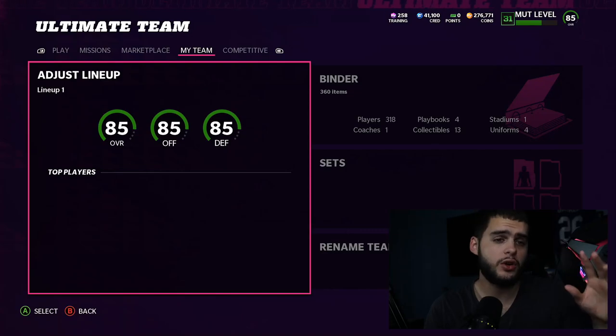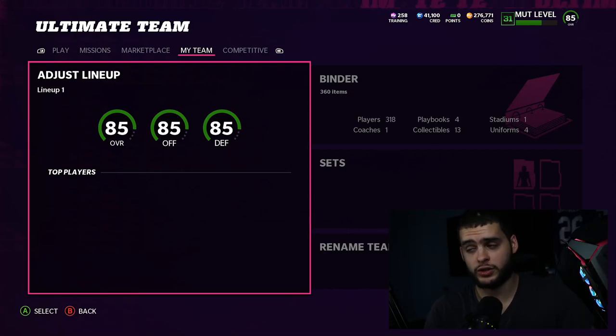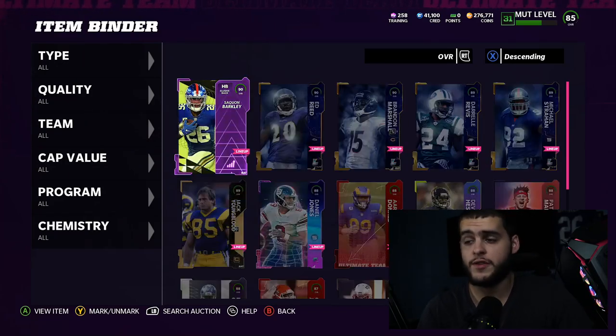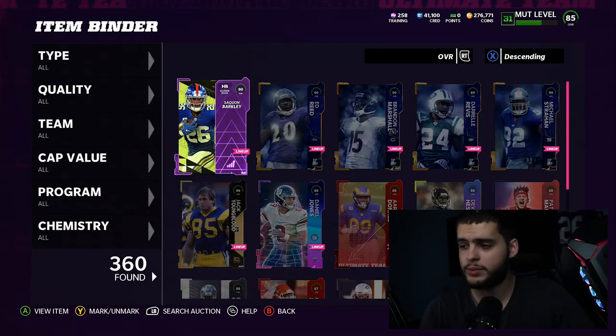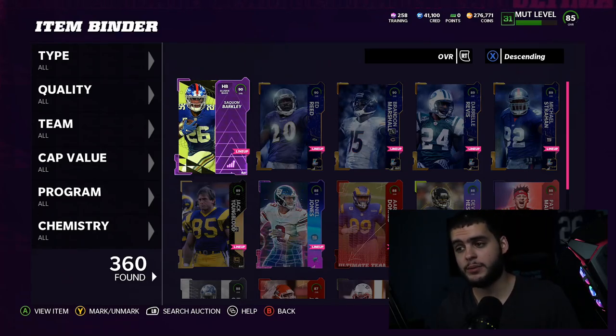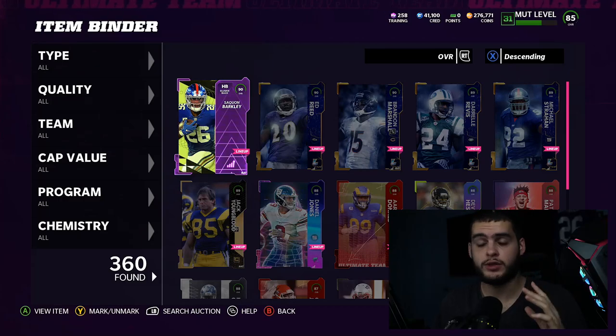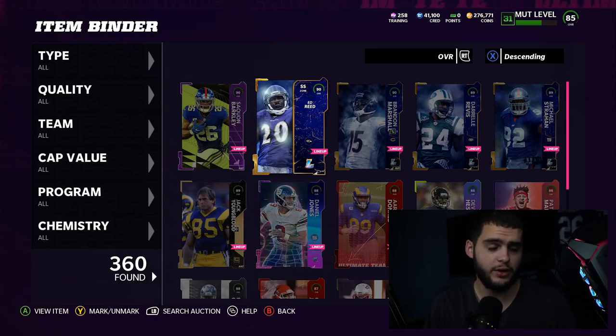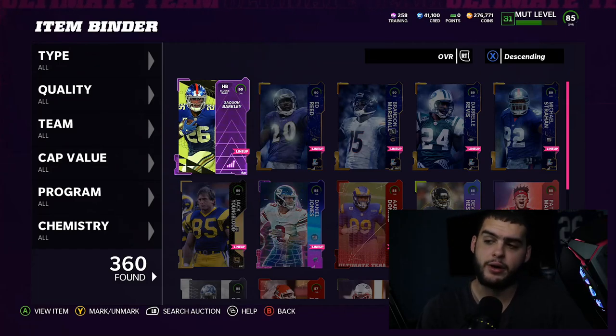Let's start off with the abilities. Abilities cost training first and foremost. If you want to get involved with abilities and power-ups, it costs training. Now certain players can get abilities without being powered up, and certain players cannot. You will notice that Brandon Marshall and these legends can get abilities without being powered up. LTDs always can as well — being above 90 overall. Saquon Barkley is my powered-up player we're going to be working on today.